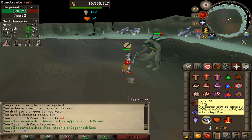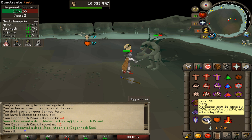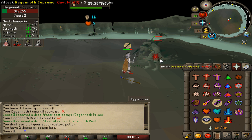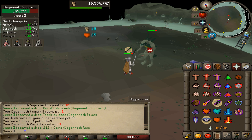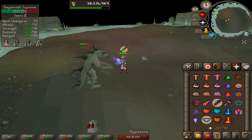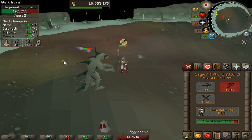Here we go — 43. 32 — pretty consistent though, every single hit. That was a pretty slow kill, I'm not gonna lie. I didn't notice anything too crazy with the rapier actually. Here we go — 38, 22, 43. Dang, we're hitting pretty good. It's already almost half HP. 51. Yeah, I'm liking this thing.